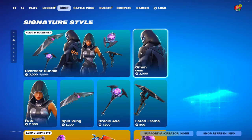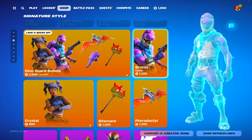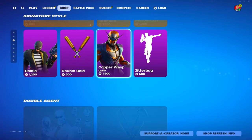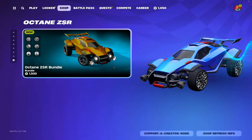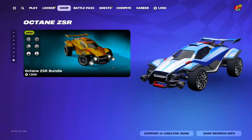Then we have Signature Style — we got Omen and Fate. We have the dinosaur Bronto and Crystal, then we have Goldie, Double Gold, Copper Wasp, and Jitterbug. The rest is the same besides a new Octane bundle. I'm gonna rate this shop a good six out of ten — pretty decent stuff they added. Anyways, like and subscribe for more, I'll see you in the next one, goodbye.